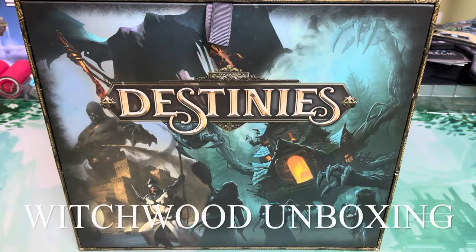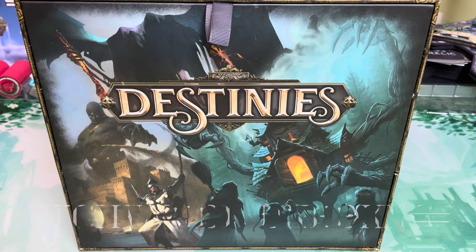Welcome back to the Meeple Marathon. Today we are going to be taking a look at a big old box of Destinies. This is the newest expansion, the Witchwood expansion for Destinies. If you're not familiar with Destinies, it is a story-driven adventure game where it is app-based. This is by Lucky Duck, who is really good with their app-integrated board games. The app helps you tell the story and also remembers decisions you've made.